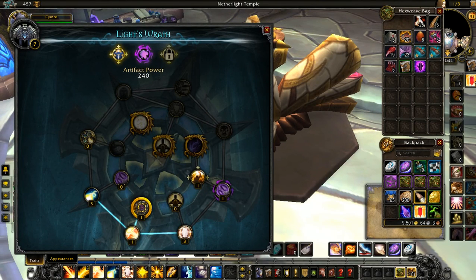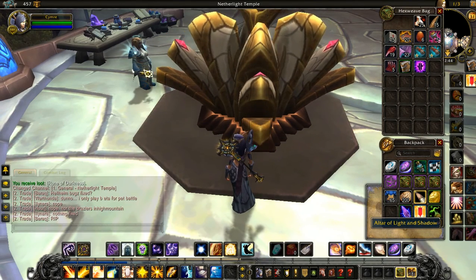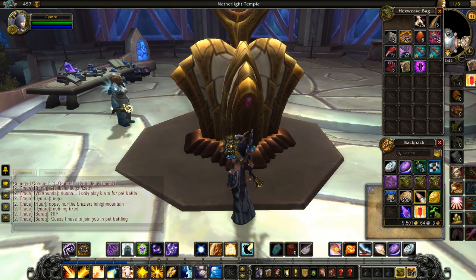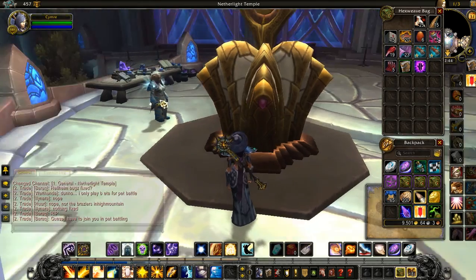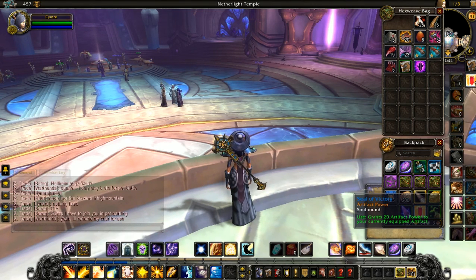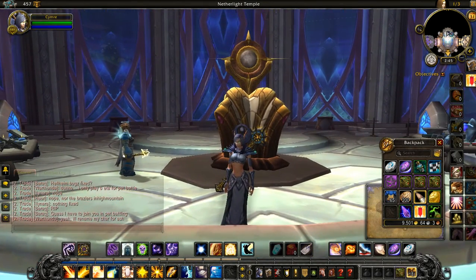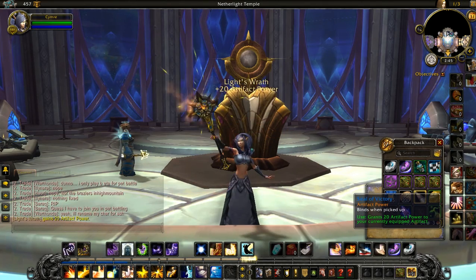It tells me I have 240 Artifact Power and, for example, to upgrade this one to the next rank I need 475. One way to track it when you're not in the Order Hall is to see this white bar up here — this tells you how much Artifact Power you have, which is pretty handy. Since we get so many items that grant Artifact Power, I've put them in my bar up here just so I can keep track of whether I have any extra in my bag. These two were ones I received from my mission table earlier today — I just haven't applied them yet, but this is what it looks like when you use it. I think the animation is pretty cool.